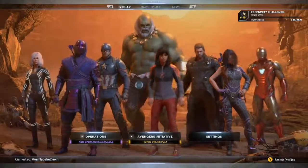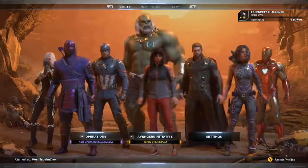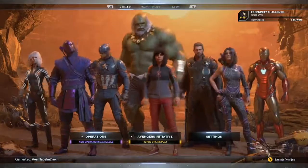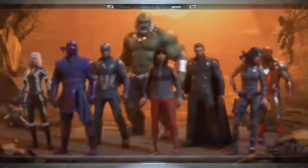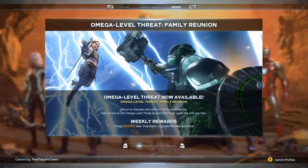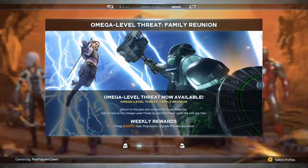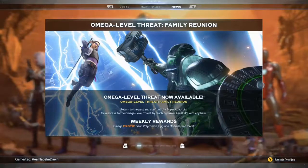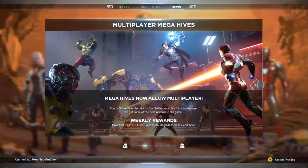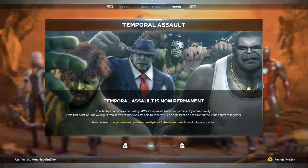My current roster is: Fear Itself Black Widow, Ronin Hawkeye, MCU Cap, Maestro Hulk — because I hate MCU Hulk — Dasvidaniya Kamala, MCU Thor, my favorite Kate outfit, and MCU Iron Man. The Omega Level Threat Family Reunion mode is back, but people aren't thrilled — they say it's just dumb hard, not planning or skill hard. When six things are shooting at you, three things are tracking you, and another three are straight AoE, it had loot issues for a bit. Mega Hives is gaining ground as an area where the game's done well, and Temporal Salt is in effect allowing multiple of the same character.